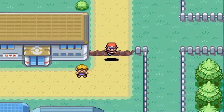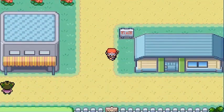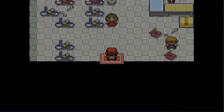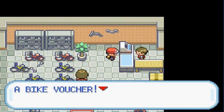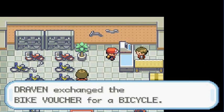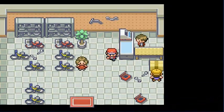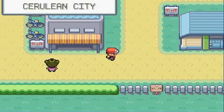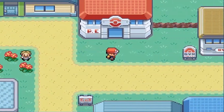Before we go into the gym, we got to do a little something. We did get a bike voucher back in Vermilion City, so we can go right here and talk to this guy. He's like, 'Oh, that's a bike voucher — here you go.' And we got ourselves a bicycle, which is always great. We didn't even have to buy a bike or anything like that. Very awesome.